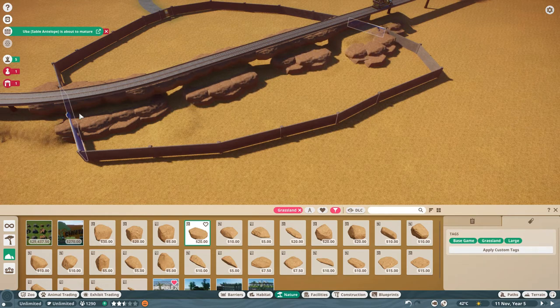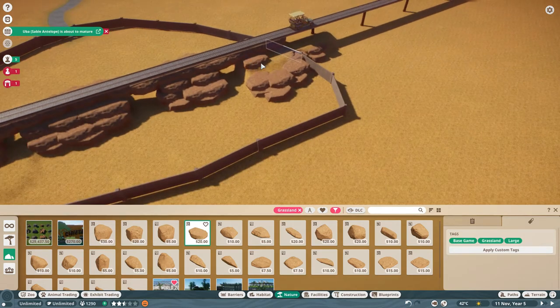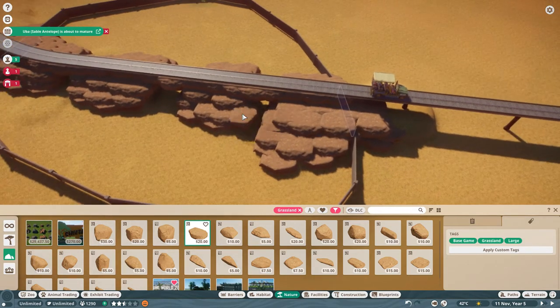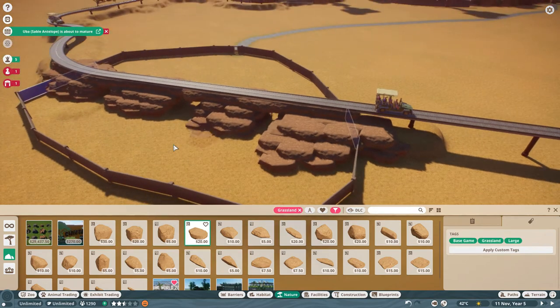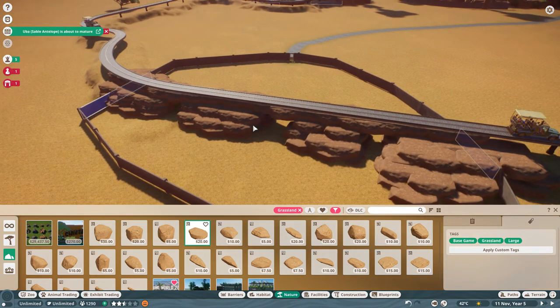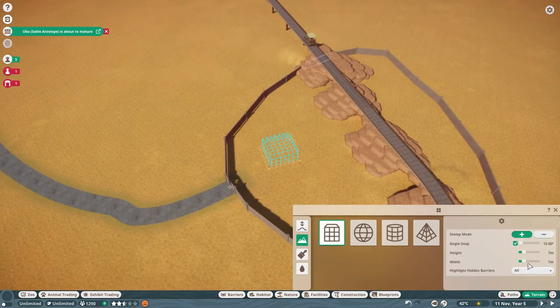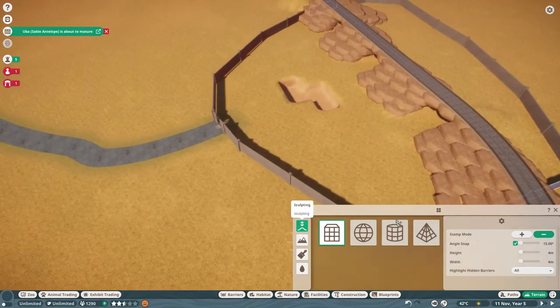Do you guys, when you build a zoo, do you start by laying it out first with paths and stuff and a general idea of how to do it? Or do you just wing it? I'm curious what works best for you. So far I really haven't had much planning or layout — it's just been in my head, like, 'I generally want it to look like this,' but I really haven't laid paths out or any sort of true structure.